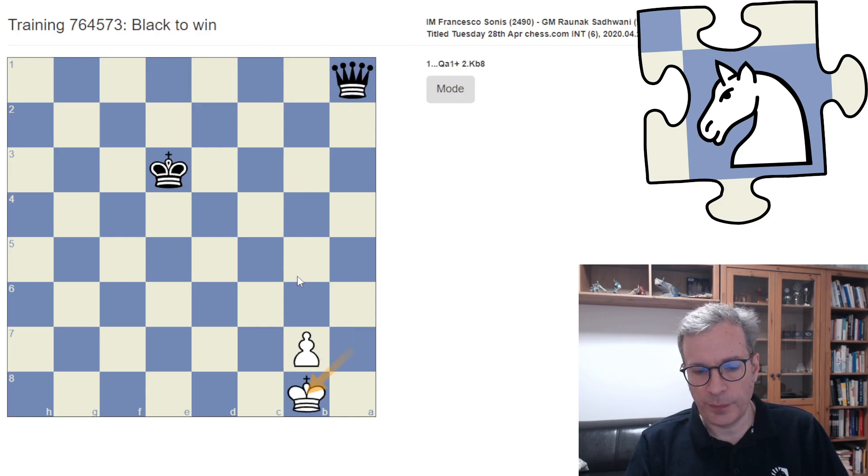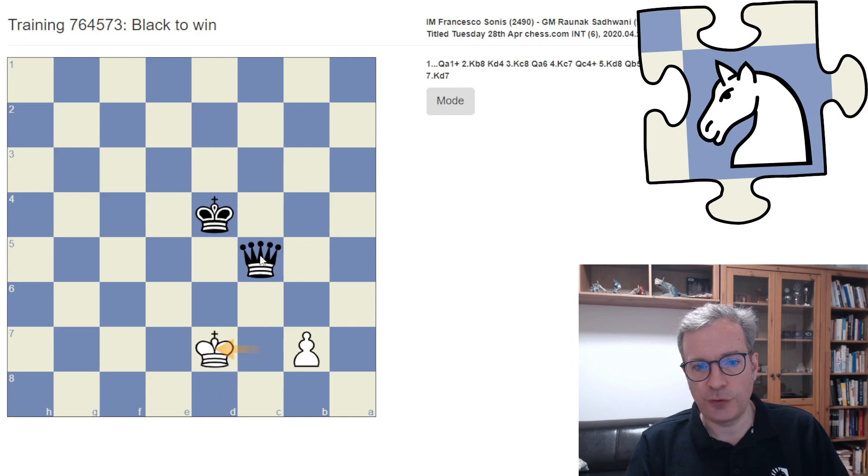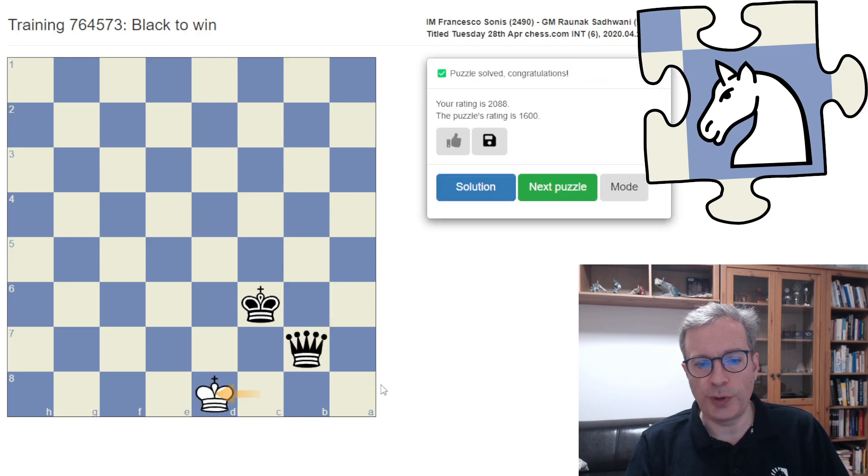Let's start with a check. Now White is in front of the Pawn, so we can get closer with our King. Now we can pin the Pawn and give a check. We can control the Promotion Square, give another check, control the Promotion Square again. We are getting closer with the Queen, and now we can give this check. White is forced to go in front of the Pawn — otherwise White would lose the Pawn. Now we can again approach with the King. White is going to the corner. We give a check here, and White is again in front of the Pawn. We approach again with our King, and now we can win the Pawn and even checkmate in the next move. So that's the standard situation.